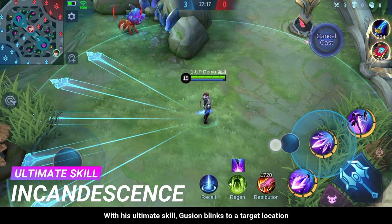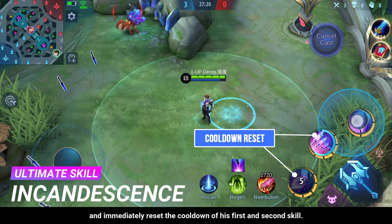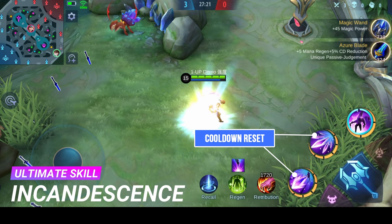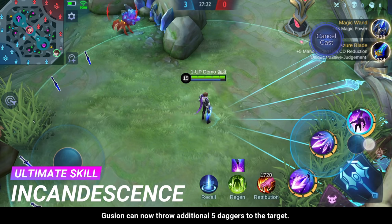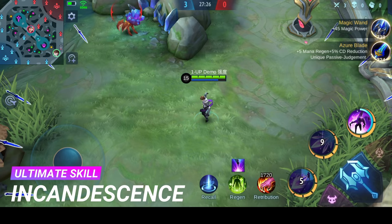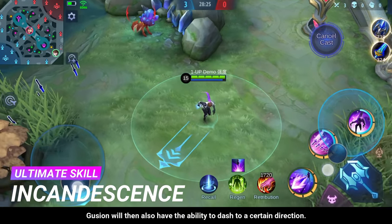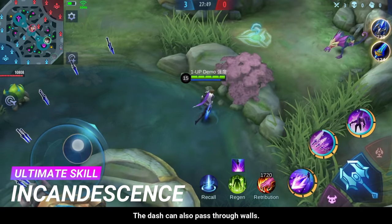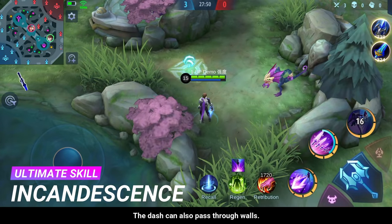With his ultimate skill, Gusion blinks to a target location and immediately resets the cooldown of his first and second skill. Gusion can then throw an additional 5 daggers at the target. Right after using the skill, Gusion also gains the ability to dash in a certain direction, and that dash can pass through walls.